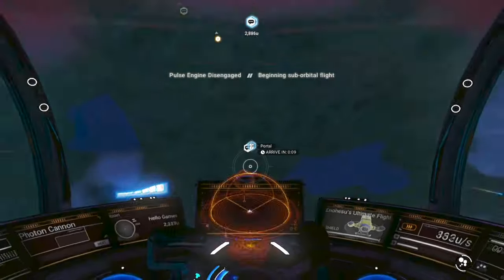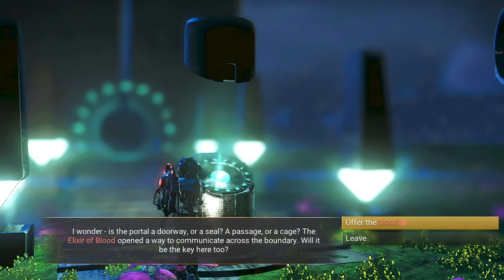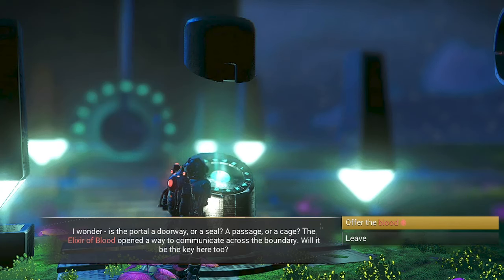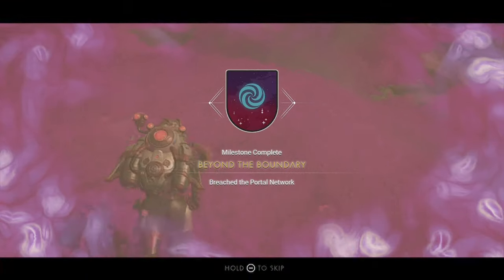Get into your starship and head there. Get in front of the portal and use the terminal, offer the elixir of blood to activate it, and simply walk through the portal. Re-initialize reality and phase one of this expedition is now complete.